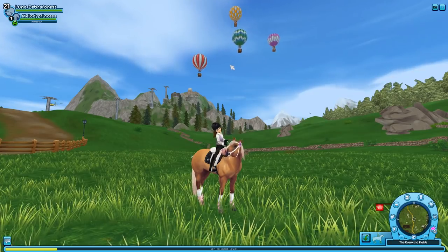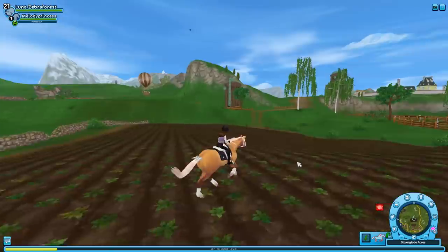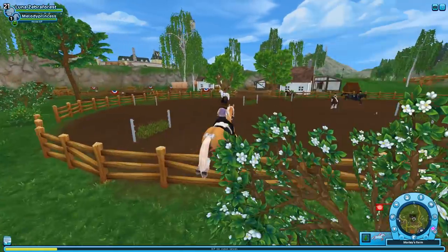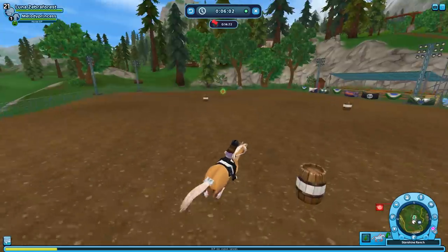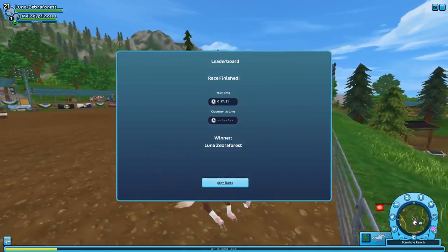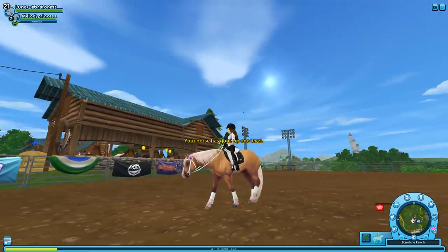This horse looks really adorable — I'm so happy. I'm going to go over to Starshine Ranch and try all the western races with this horse, because she's meant for those races. I want to do both pole bending and barrel racing. I actually struggled a lot when the update came out — I recorded it but didn't upload it. I could not pole bend to save my life; I knocked down literally every single pole.